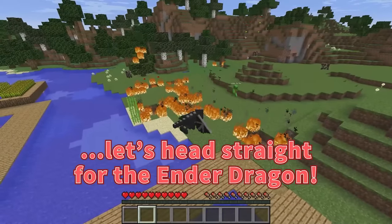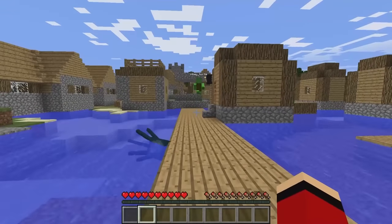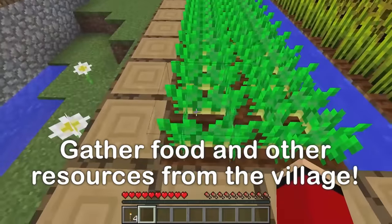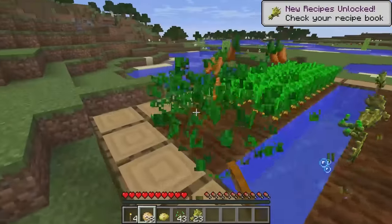In that case, let's head straight for the Ender Dragon. Alright, I've turned back to normal so we can gather supplies at the village. Like food? Oh, a farm! This is great! Time to bring in the harvest. Potatoes, wheat, and carrots! This is great!